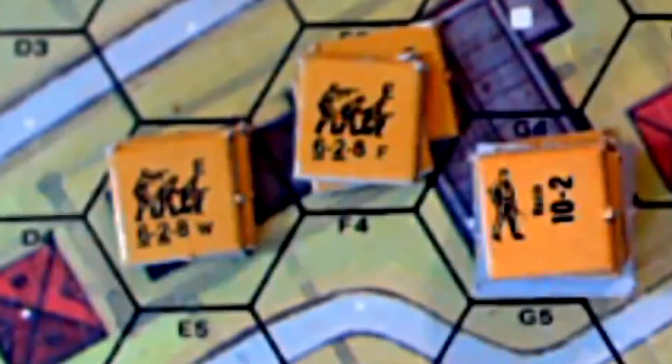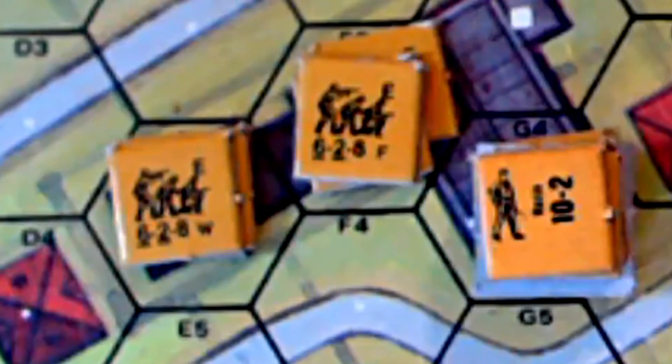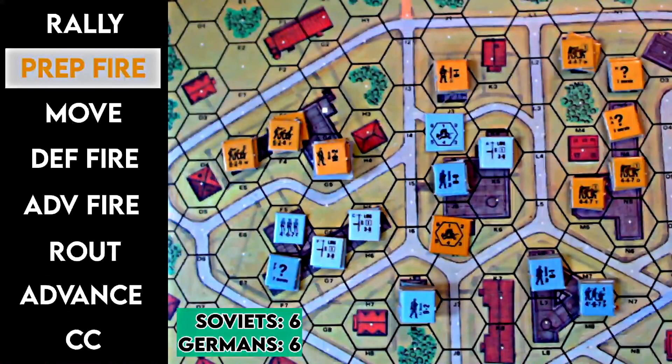The Guards are special units. They have high firepower for Russians — six — but short range of two, because of the assault weapons they tended to use, like submachine guns. They weren't rifle-armed, which is why they have much shorter range. They also have higher morale than usual Russian troops, and they have the best Russian leader in this scenario: a 10-2 directing their fire on the west side. The Germans are well-supplied for defense with five leaders for a low number of squads and many light machine guns, which are going to be a problem for the Russians.